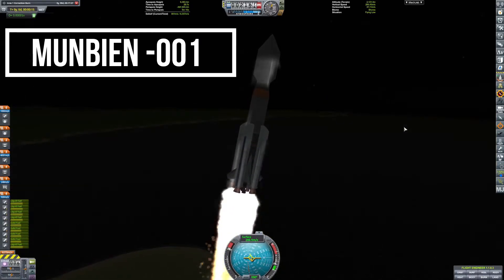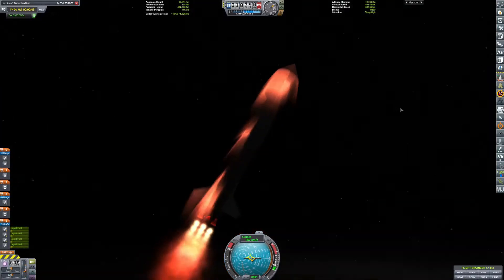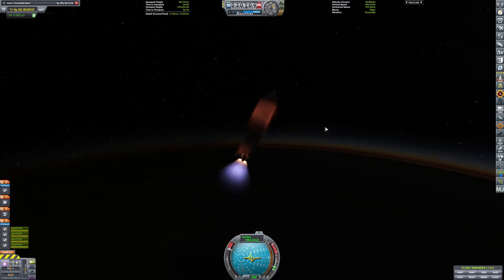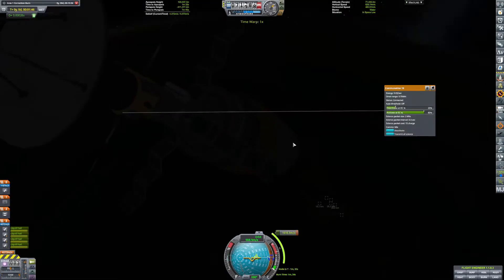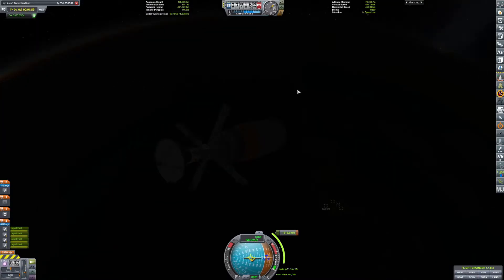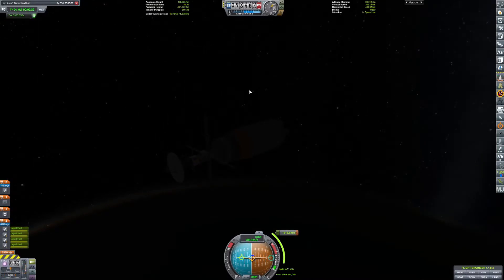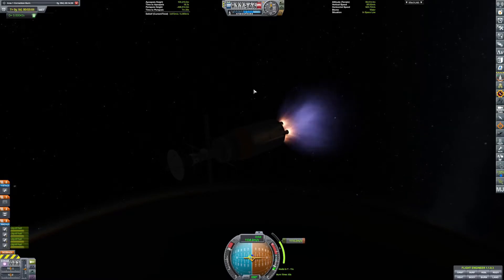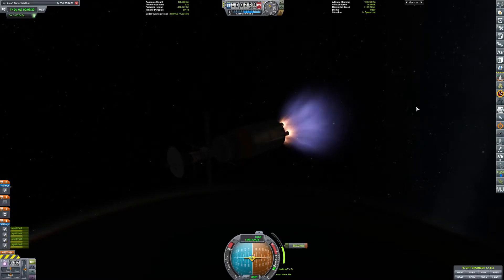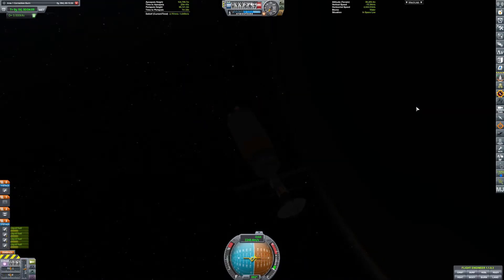Alright, so this is MunBN-1. This is a contract to do some research in an elliptical orbit over the Mun. It's a mission for a company that needs us to do a magnetometer and a radio plasma wave scan over the Mun — in both a low orbit and a high orbit — and it needs to be in that orbit for a hundred days. That's exactly what we're going to do.